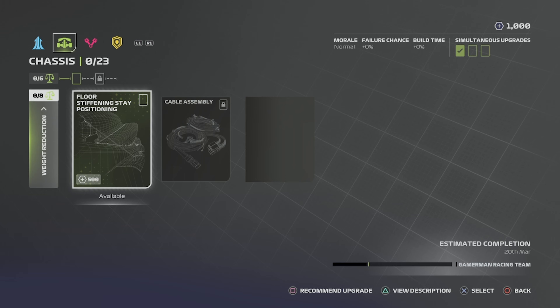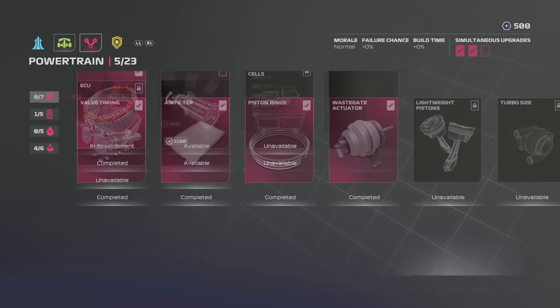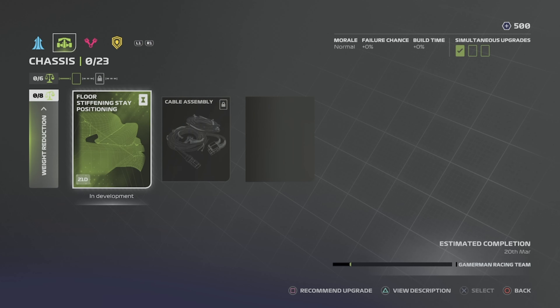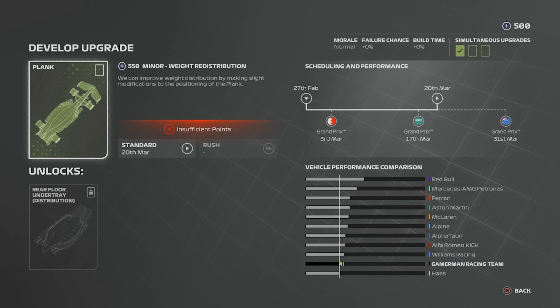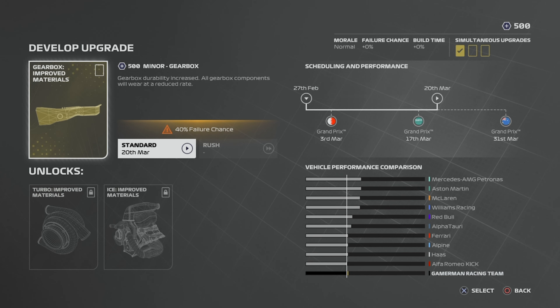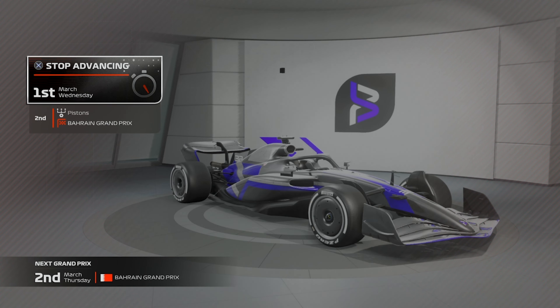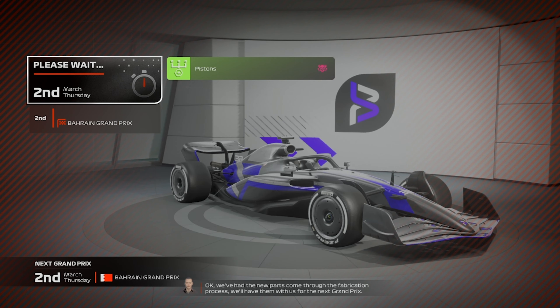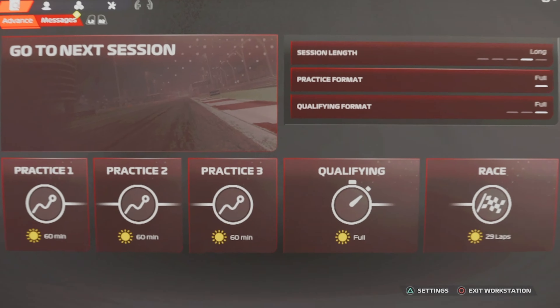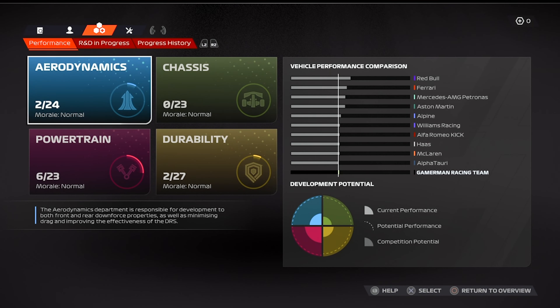We have more points to do even more development. I ended up going with a weight reduction upgrade here, and also a gearbox improved materials upgrade just to help with the durability of our engine and make sure it doesn't fail on us — because remember, we do have faults turned on. Now here we are in Bahrain getting ready for practice one, and our upgrade did come through and not fail.